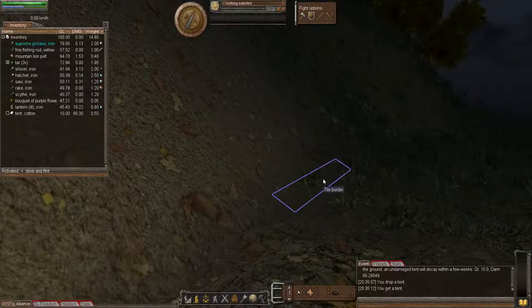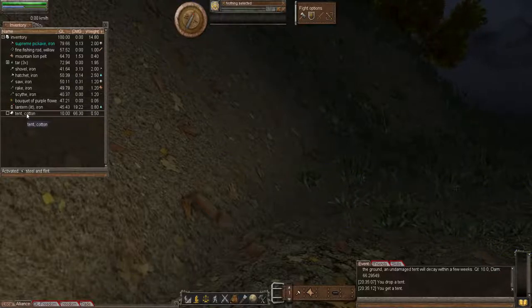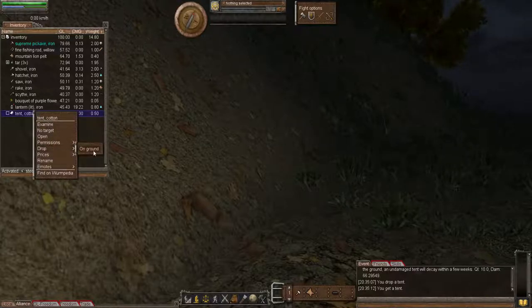When you first start in Worm Unlimited or unlock online, having a tent means you can tether and hitch up one animal you find to your tent. A tent will slowly rot if left on the ground — remember to pick it up when not exploring or when you've built a shelter. As you can see, my tent has taken 66.30 damage; it's nearly a year old. By keeping it in your pocket it won't take any damage. A tent can also be used for storage.